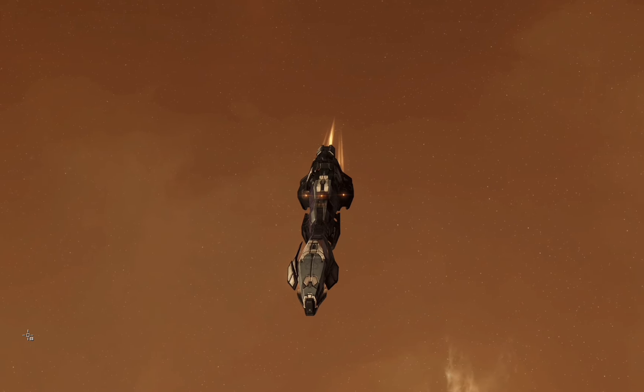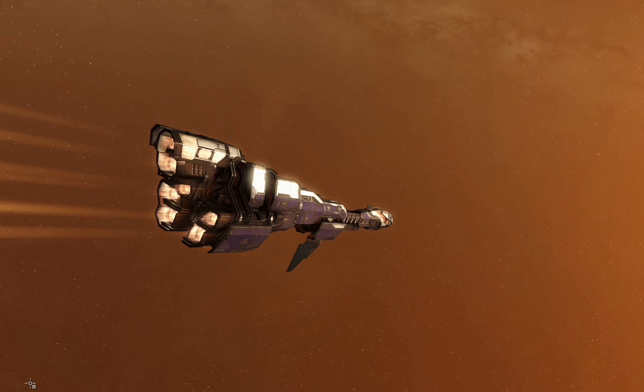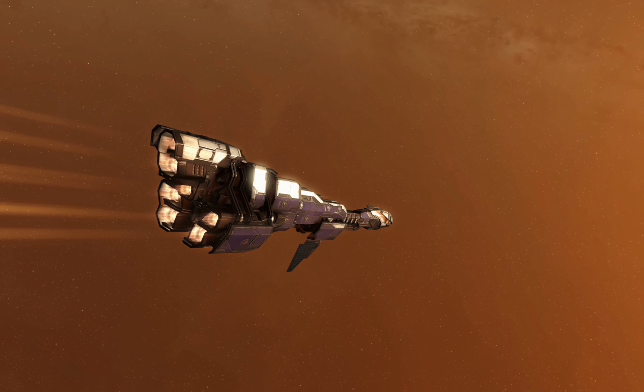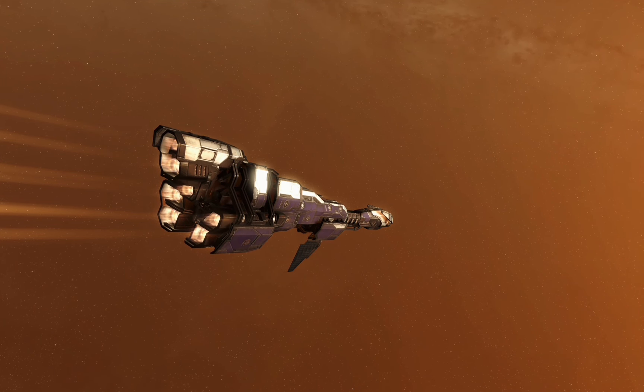The Stabber Fleet Issue is a very versatile ship. This particular fit is dual armour reps. You can fit one standard medium tech 2 rep and a medium ancillary, however I prefer to go with the dual T2 mediums as it allows me to tank for a lot longer compared to the ancillary when it runs out of charges.